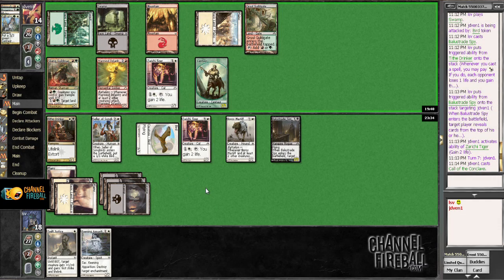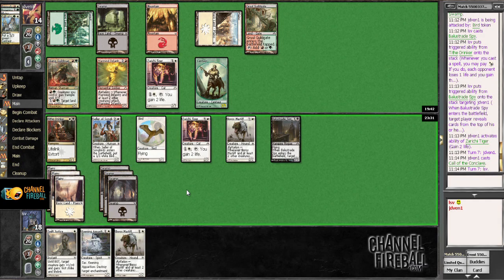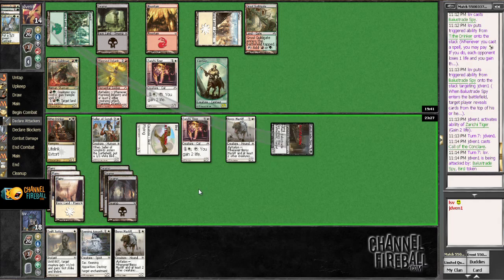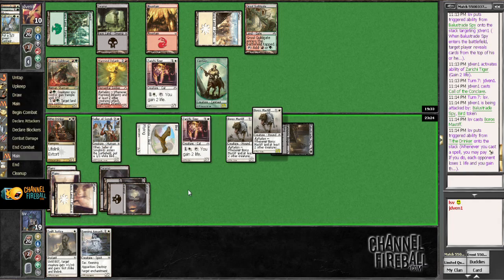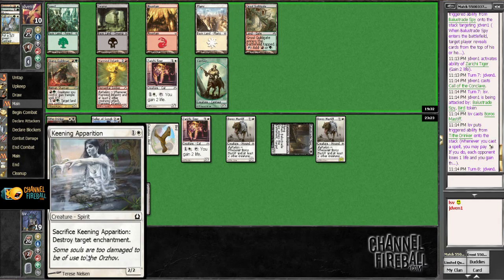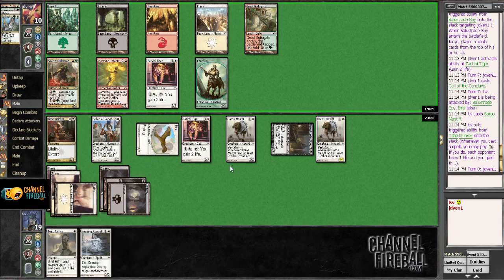Attacks are so bad here — I'd get multiple blocks that I would have to use Swift Justice on. Maybe because I have the Extort card, I just chill and hit for three. The opponent's not getting him up this turn either. Let's just play Boros Mastiff, Extort, and leave up Swift Justice plus Zurichi Tiger. I don't want to play Keening Apparition and tap out to Extort. Keeping it in hand could be good in case some giant enchantment comes out — though having it in play means Armadillo Cloak gets nipped in the bud.